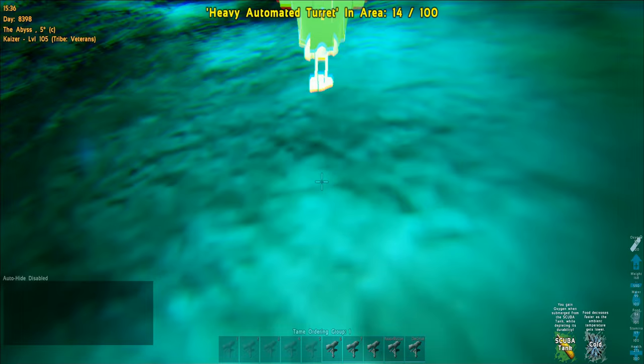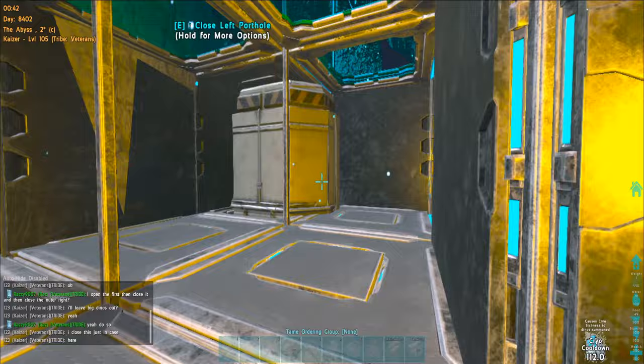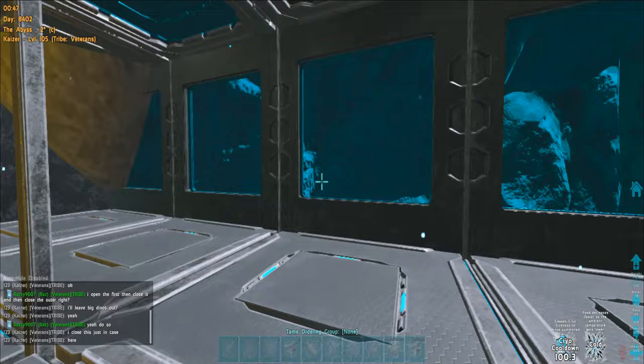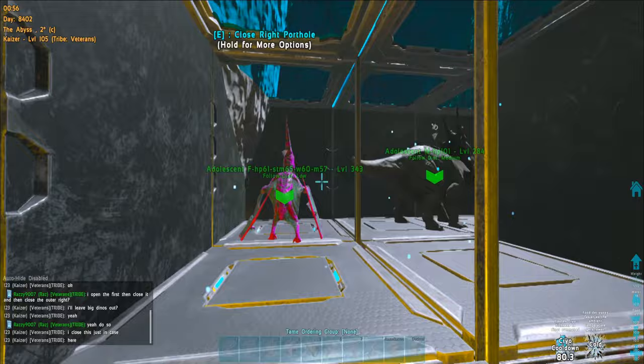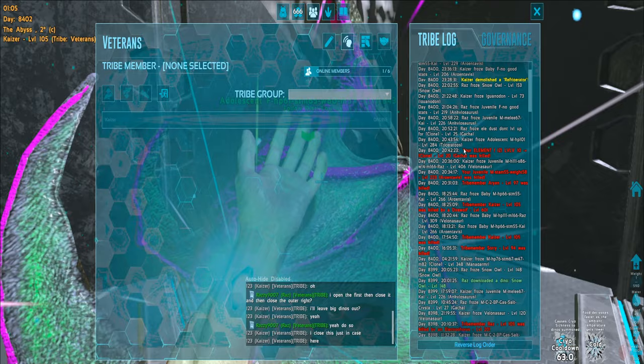Let me show you the interior progress — we got some refrigerators and industrial grill. This little room is gonna be an incubation area. We also got another floor above — that's our third floor so far. We're gonna store some dinos there, and we got a bred PT and a decent trike raising. We have to cover these walls — tribe mates open them by mistake and drown our dinos. We cannot afford to lose bred dinos like that.